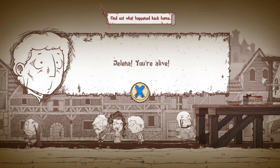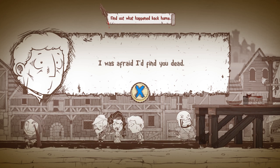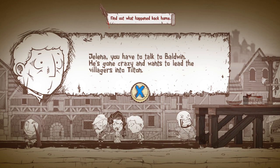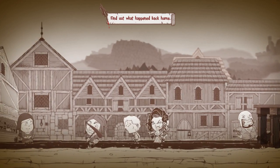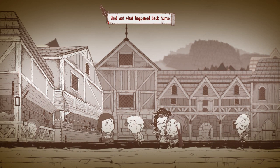Haymeric, stop fooling around. Jelena, you're alive! Baldwin told me the soldiers had killed people in the town looking for me — I was afraid I'd find you dead. You couldn't find dirt for pig mud by yourself, and I can take care of myself. Jelena, you have to talk to Baldwin — he's gone crazy and wants to lead the villagers into Tilton. Not now, Haymeric — you need to go home. Madeline was there when the guards came looking for you; she's not well. Did our mom just get uncle Owen and aunt Beru'd? We'll find out in the next episode. If you liked the episode please leave a like, subscribe, leave a comment, and we'll see you next time. Later days everyone.